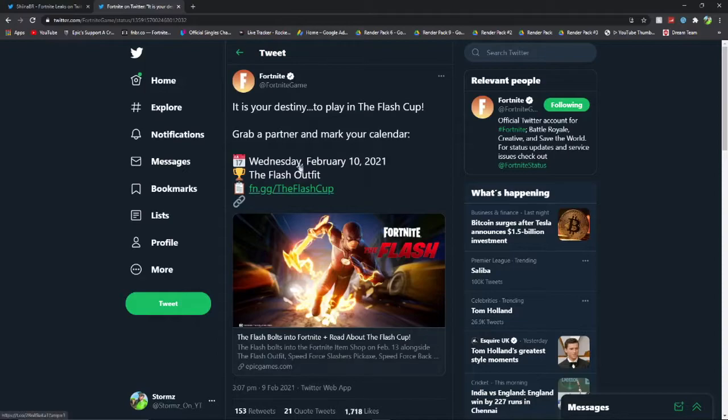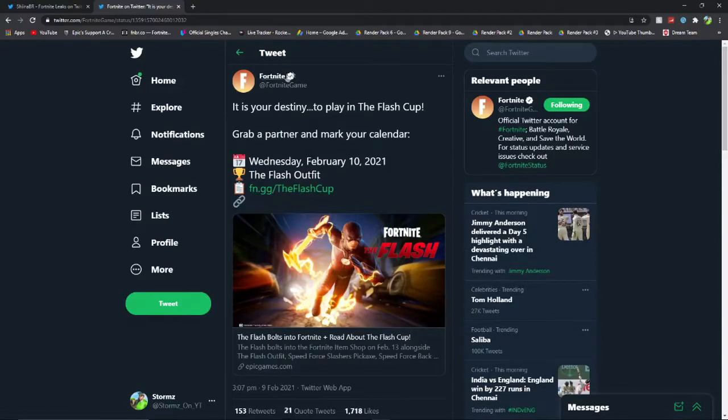Fortnite just tweeted: 'This is your destiny to play in the flash cup, grab a partner and mark your calendar — Wednesday, February 10th 2021. Win the flash outfit.' So this will happen on Wednesday February the 10th 2021, and if you place high enough you get the flash outfit and all of the cosmetics. This actually looks really cool, I'm really excited to play in this cup — let me know if you are too.